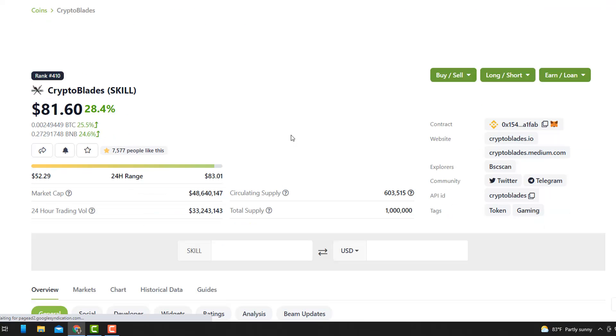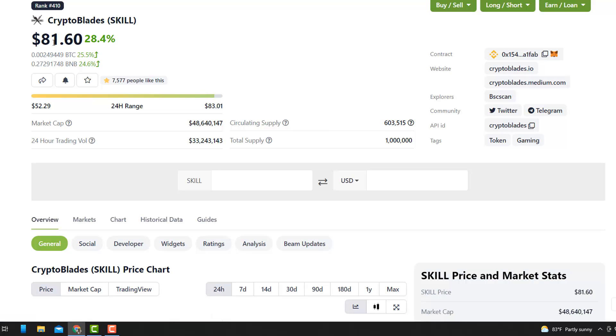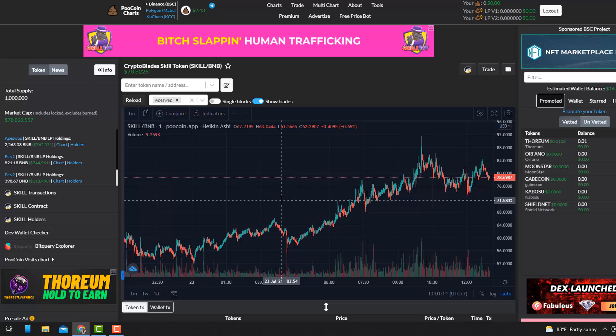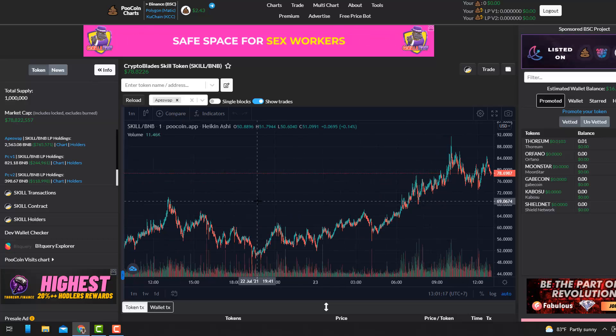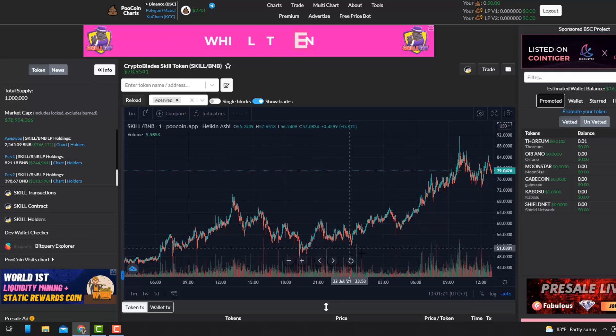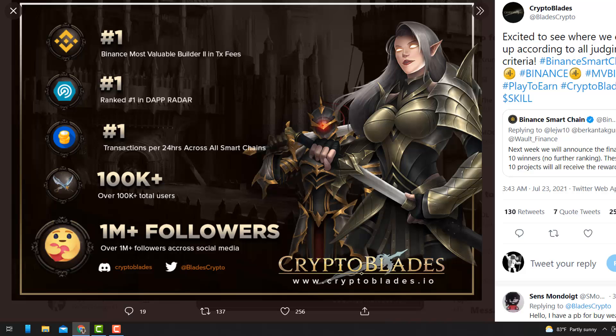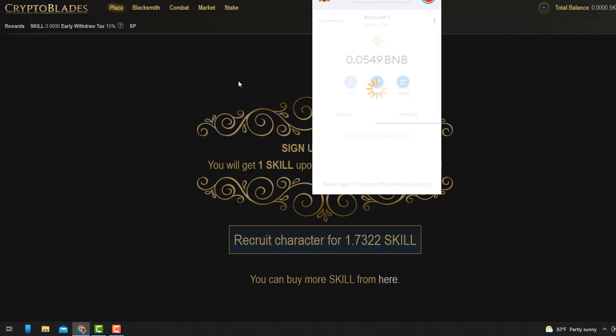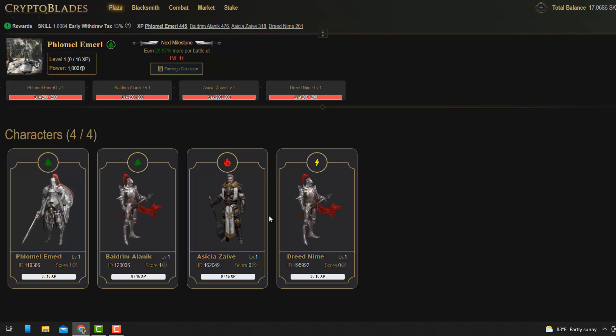SKILL is the native token, and currently it's sitting at $81.60. I've been playing for about three days — when I first started, SKILL was around $30, not $78. The price has risen hugely since then. I've also been tracking wallet holders and they've been going up. Let me go through my account — I won't go in depth since there are other tutorials out there, but it's really simple, and that's what I think makes this game so popular.